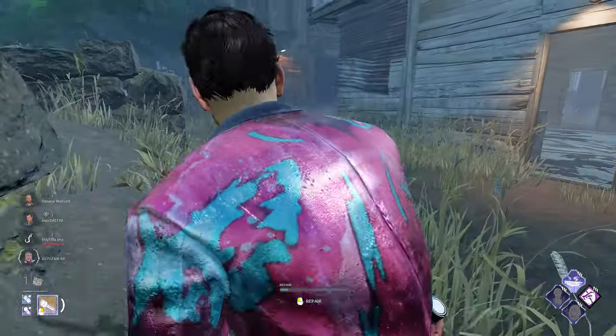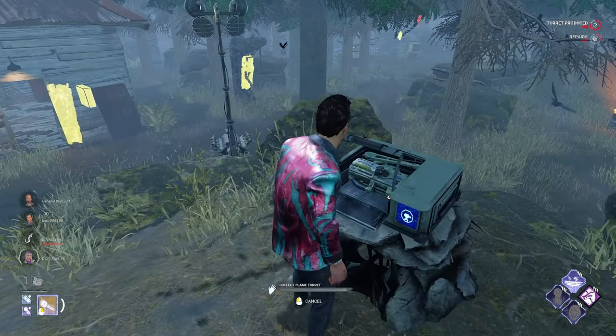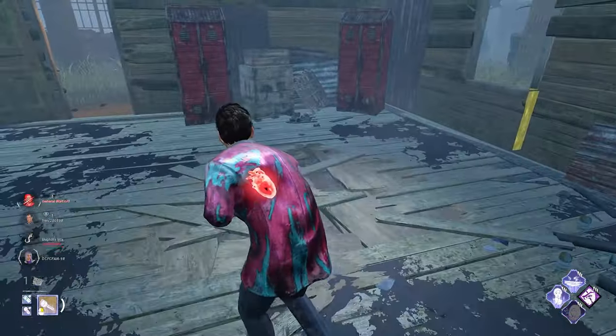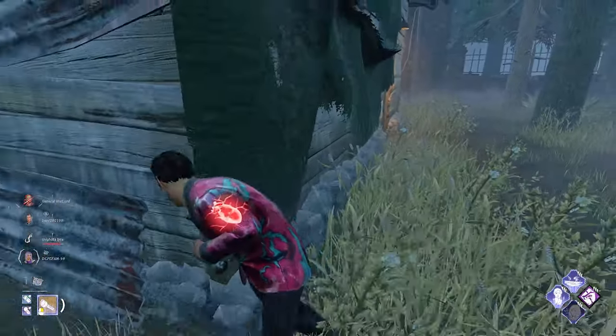We'll pull a turret and put it at the doorway shack. That way we can cover the bottom of the hill to use the tunnel. We can cover the shack. We're going to have to drop that. That wasn't the time to set it up there, unfortunately. We need to be careful how we play this here.